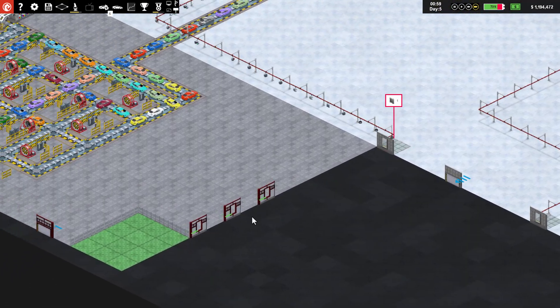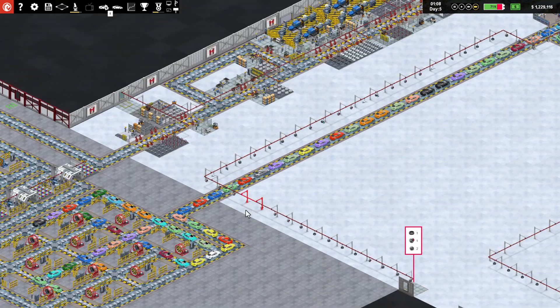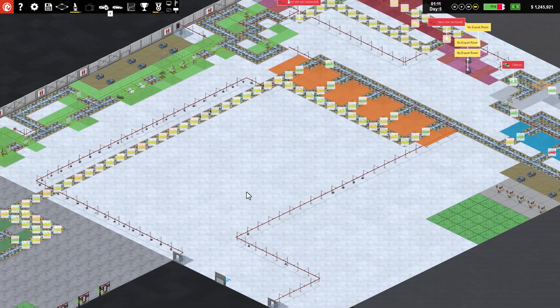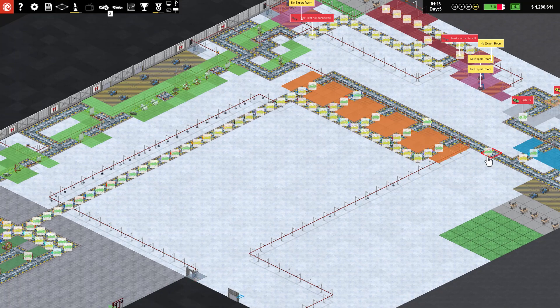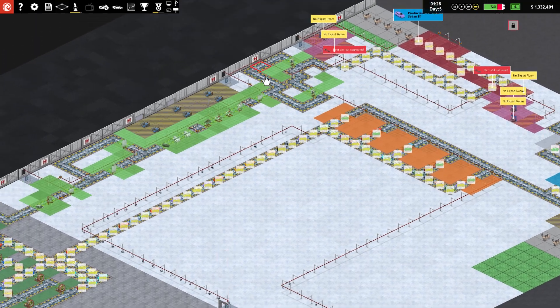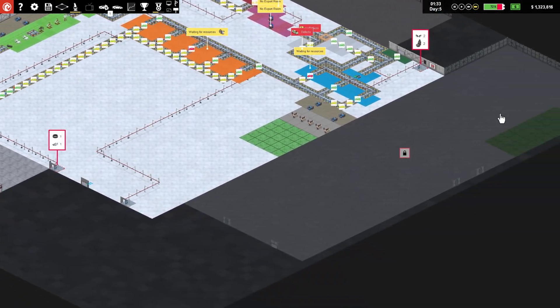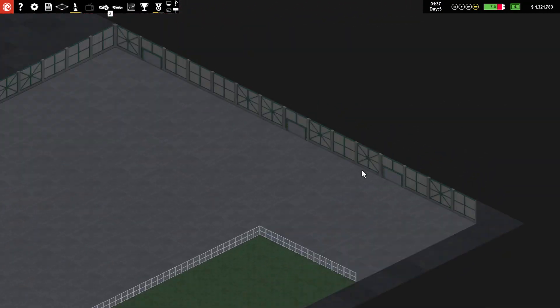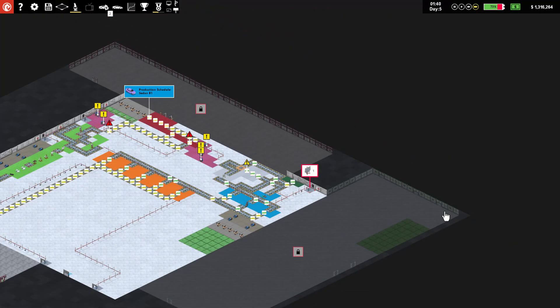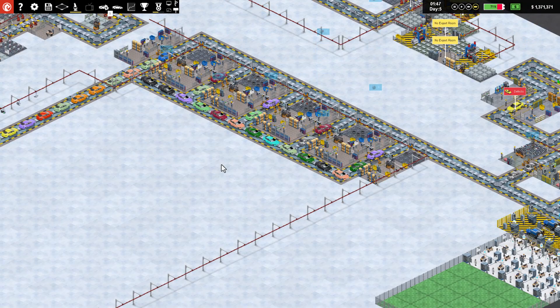We've drastically increased employee count with all the paint booth stuff, but that's okay. Our slots running is down to 50% because we have a whole production line shut down. I really like how compact this is - cars can come in with plenty of space to go through, and our jam up right now is all the way at the end, not anywhere else. We keep getting new loan offers - this one has a lower interest rate so we're going to accept it and repay the old one early.